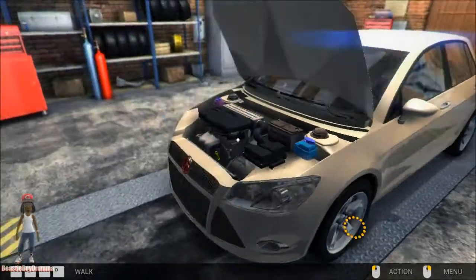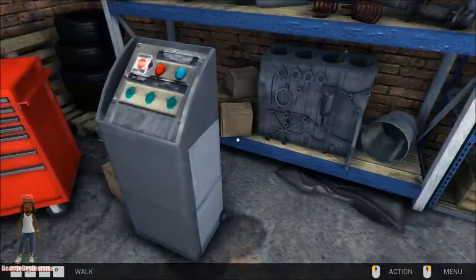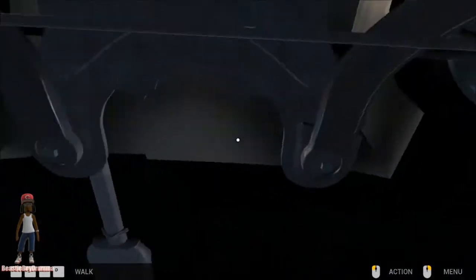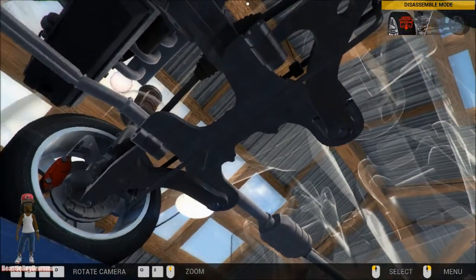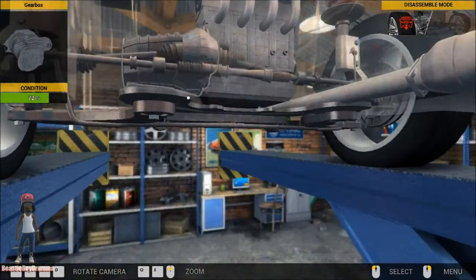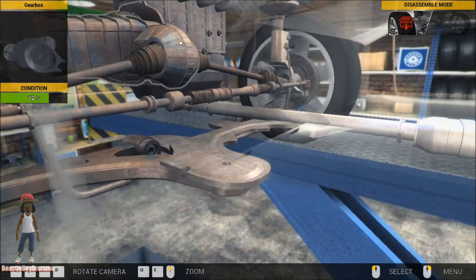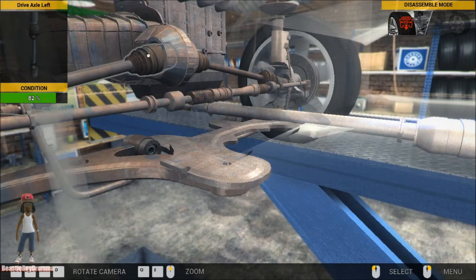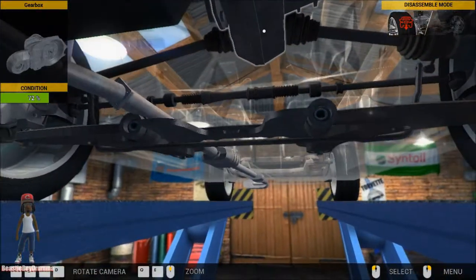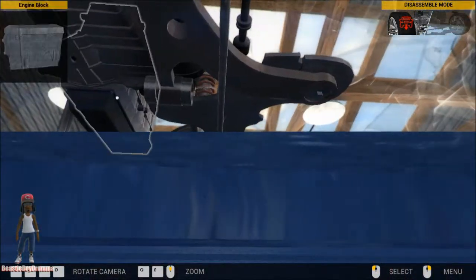I'm pretty sure if it's something in the clutch I'm going to have to lift this up and go in the bottom of it. Let's check it out — I've never worked on the clutch before, but we can test it out. Let's look at this engine from the bottom. The gearbox — that's what we need right there. I don't know how I will get to it. Engine lock. I may actually have to get to this from the top.